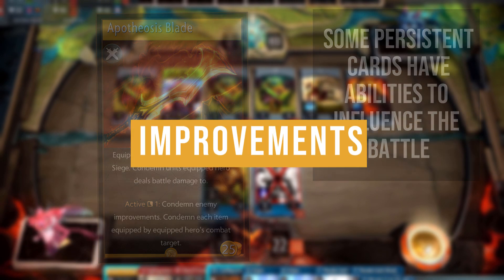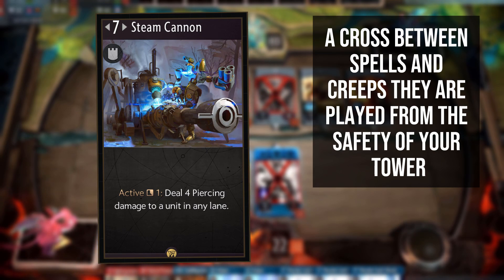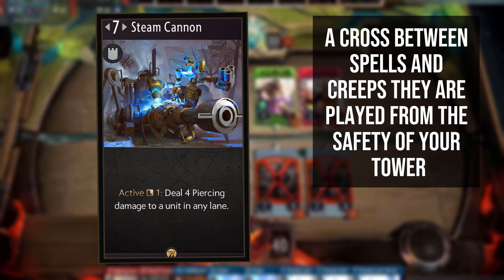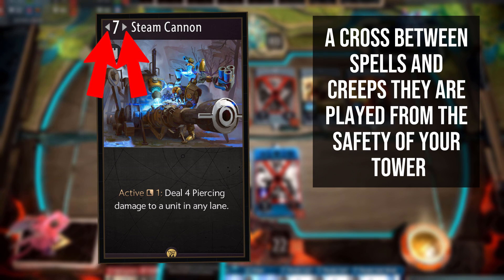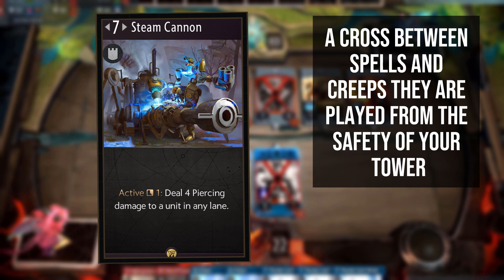Improvement cards in Artifact represent structures played alongside your tower. They have a mana cost similarly to spells and creeps, but are a combination of the two — untargetable by units with effects like spells, yet persistent on the lane like creeps. Improvement cards can currently only be destroyed by card effects that specifically target them. Most improvement cards have a symbol next to the mana cost, meaning you can place the card in any lane — a symbol not restricted to improvements, so keep an eye out for it.